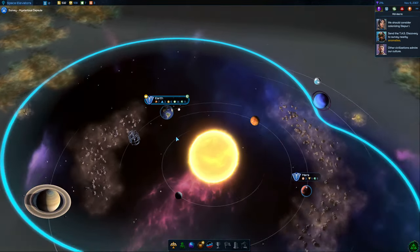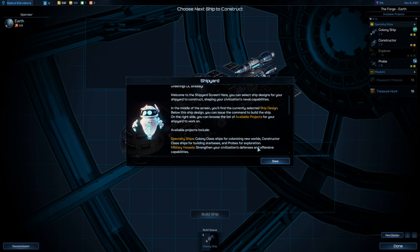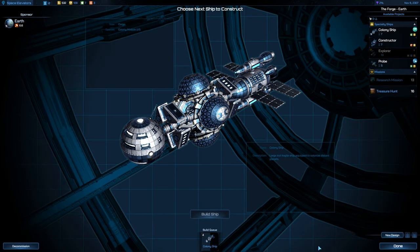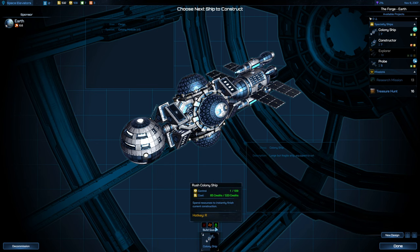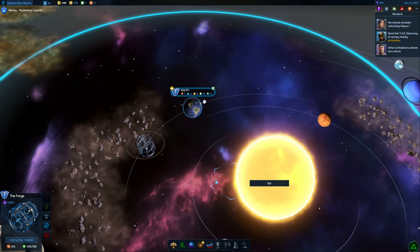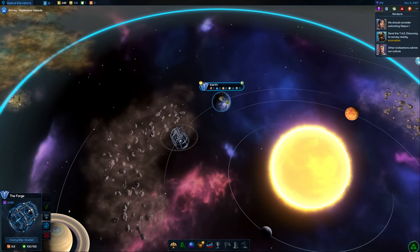We should consider colonizing Slepia 1 — yeah, we're going to do that. We've got a colony ship coming soon. I think what we're going to do is rush it if we can — it'd be 85 credits. You really want to rush stuff at the start of the game from what I remember, so I was kind of a little bit slow off the mark there.